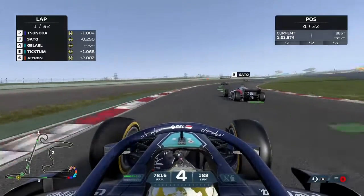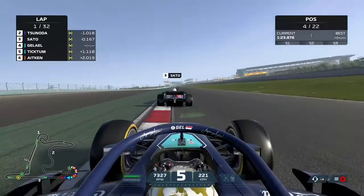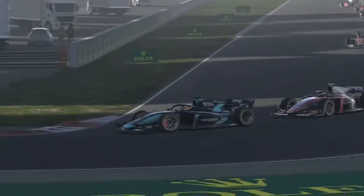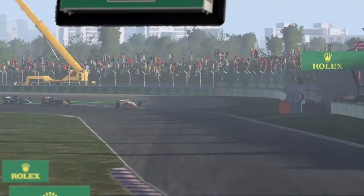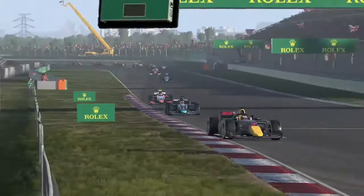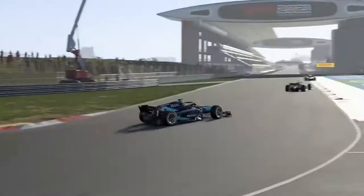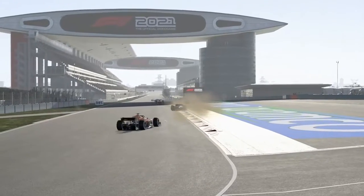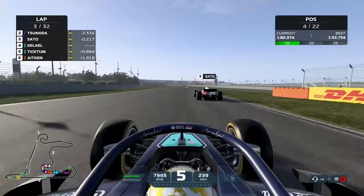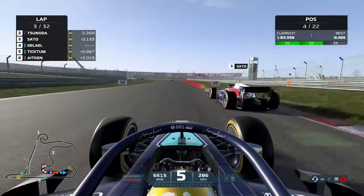Staying wide, out of the dirty air of Marino Sato — and that's worked for us. We've got a good exit onto the straight and breeze past in a straight line. We go to the inside, running side-by-side with the Japanese driver down towards the hairpin, and we perform an out-braking maneuver to find our way up into third. Mick Schumacher has taken the lead from Yuki Tsunoda as well. But then we run wide — that gives an opportunity to Sato, and he's back through. A big mistake there, getting up on the curb at the final corner.